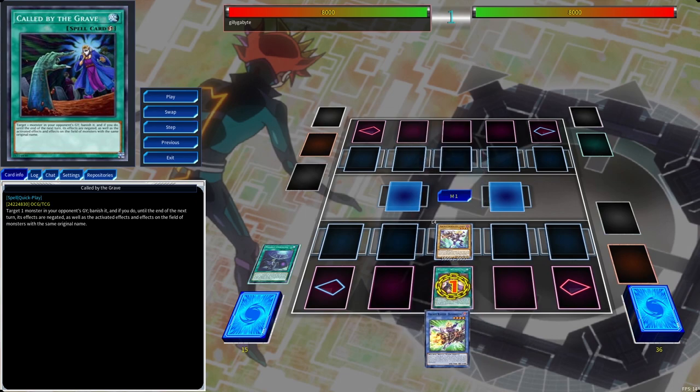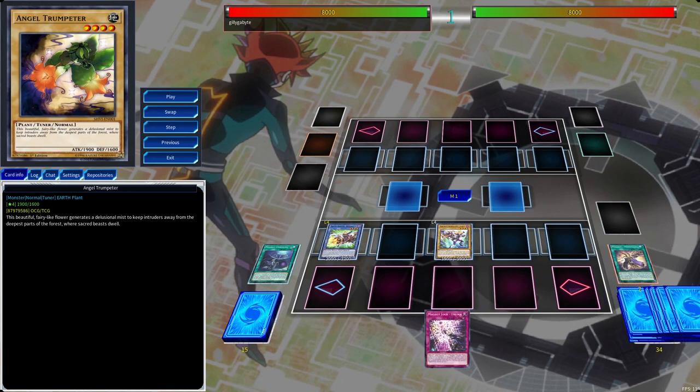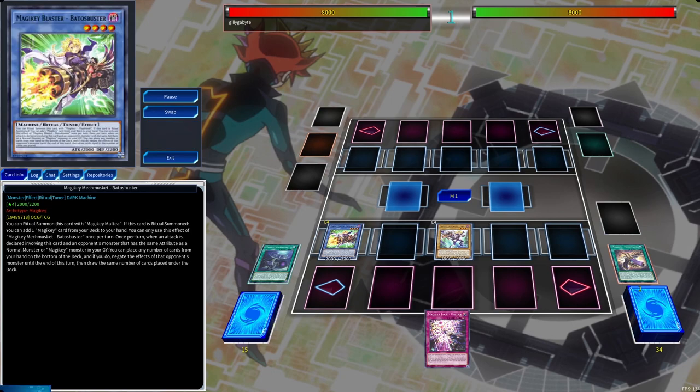Normal summoning Klavki then activating Mafhtia, allowing us to ritual summon by sending a normal monster to the graveyard from our deck. We then trigger the effect of the Ritual Monster adding a Magic Key card to our hand. Ideally when this deck gets more support we'll be searching the other level 4 monster. Essentially just getting us two level 4s or one tuner and one non-tuner monster onto the field — it's extremely consistent and consistency is key for winning the game.